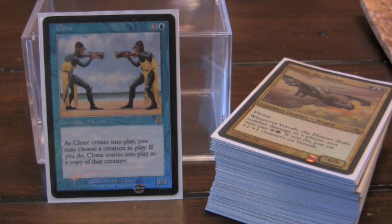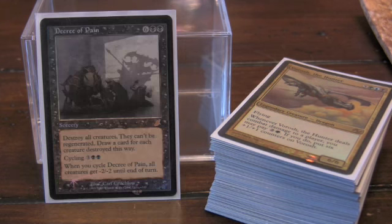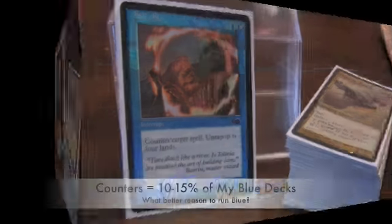It definitely has its applications and can be pretty strong for copying other players' card effects or your own card effects. Damnation is the classic thing that black never should have had — the ability to blow up all creatures. Decree of Pain: you pay 8, but for that investment you usually get back like a 6-for-1 or something like that if you time your cards right.